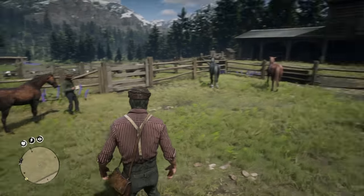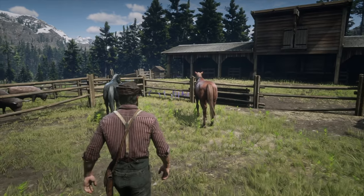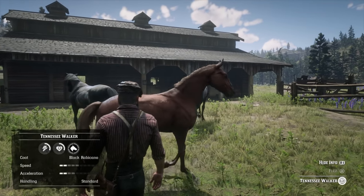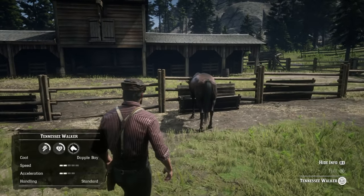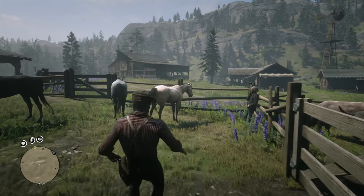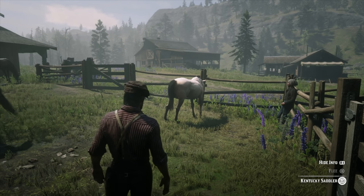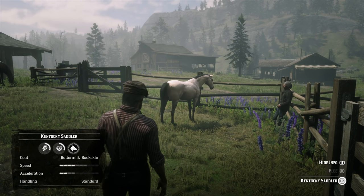Inside that horse pen you'll find a good variety of Tennessee Walkers, Kentucky Saddlers, and Morgans, and every single one of them has a chance to be one of the new variants. The first time I tried this I found some chestnuts and dapple bays, but none of the ones I was looking for. So I reloaded my save, spawned right in front of the horse pen, and noticed one of those Kentucky Saddlers looked pretty different. Sure enough, it was the Buttermilk Buckskin Kentucky Saddler.